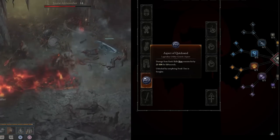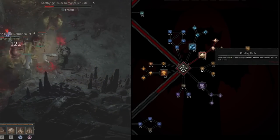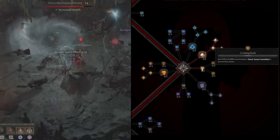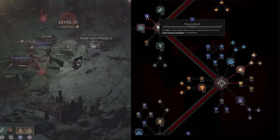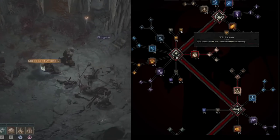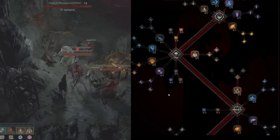Once every single one of your Earth abilities causes slow, you can now put points into Crushing Earth: Earth skills deal 5% increased damage to slowed, stunned, immobilized, or knocked back enemies. Three points gives you 15% increased damage. So to add it all up, we've got 18% to enemies that are distant and slowed, plus another 15% there, plus Wild Impulses — three points giving 30% increased damage at the cost of 15% more Spirit.